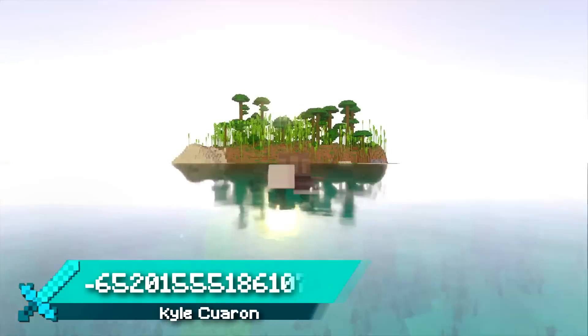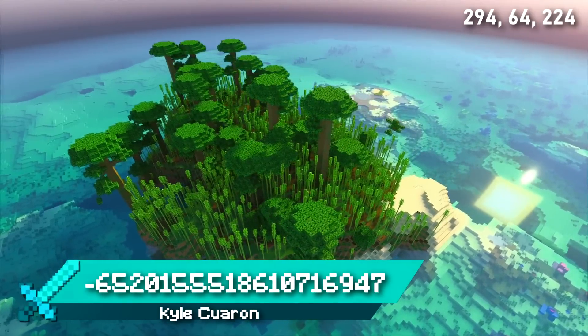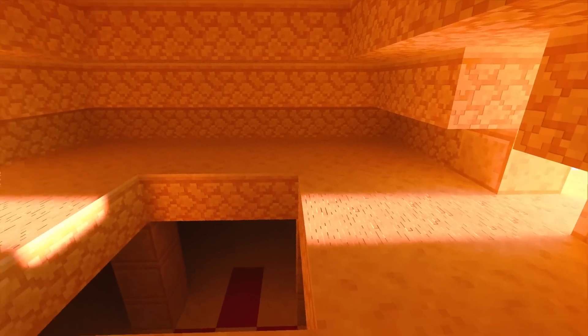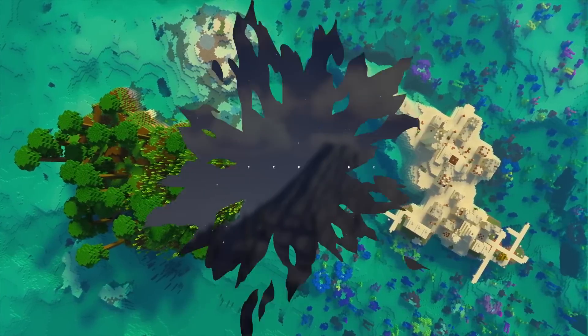Seed 3 spawns you a short swim away from two very unique islands. One is a small jungle island completely covered in bamboo. The other is a small desert village island that includes a desert temple which has merged with some of the houses. You can find these two islands just off the coast of spawn, and they're right next to each other.